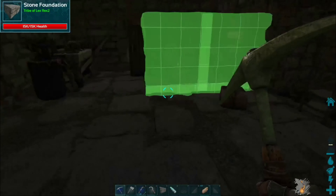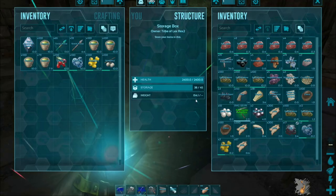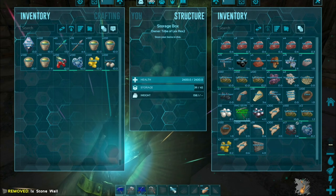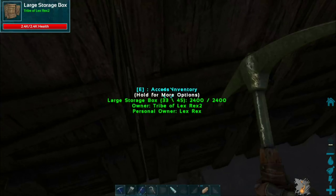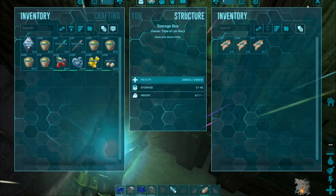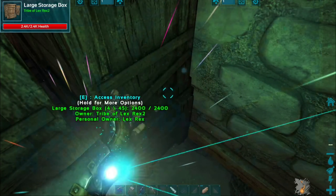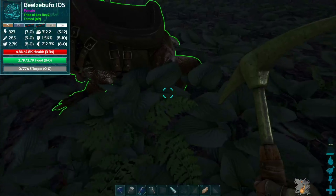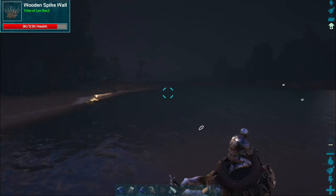I've got a spare wall so I'll just put it in my storage — this is where I keep random stuff. Here's my stone pile, my wood over here, my hide, and my chitin/keratin. I've got plenty of everything. Let's go taming — I'll see you once I find a decent level therizino, or maybe a spino, or something good.